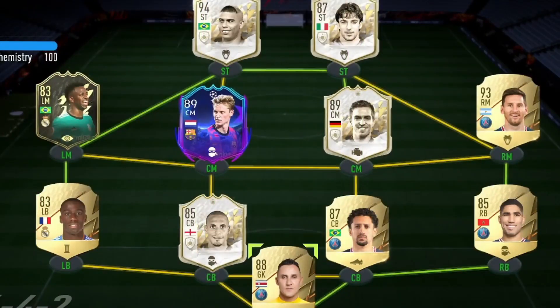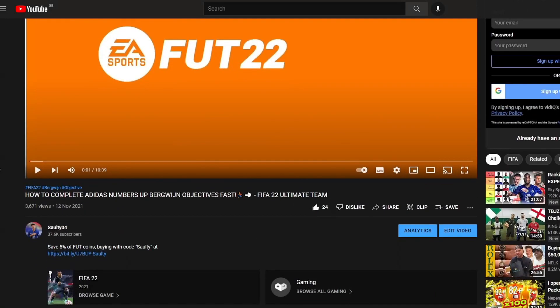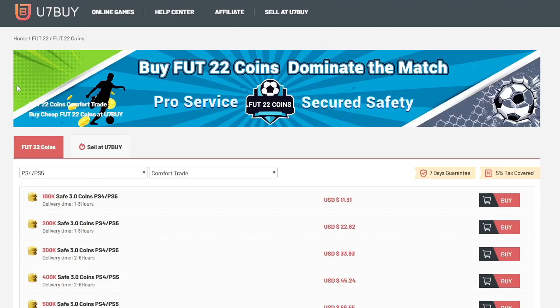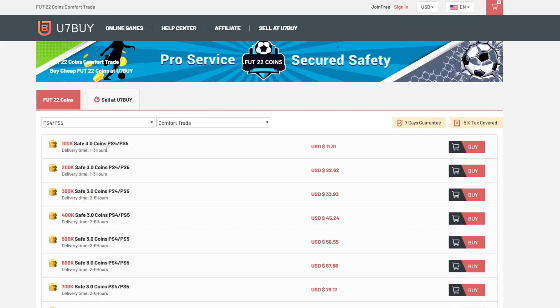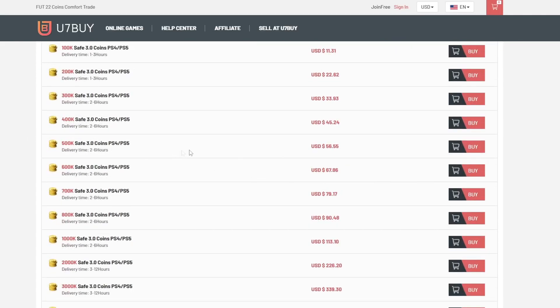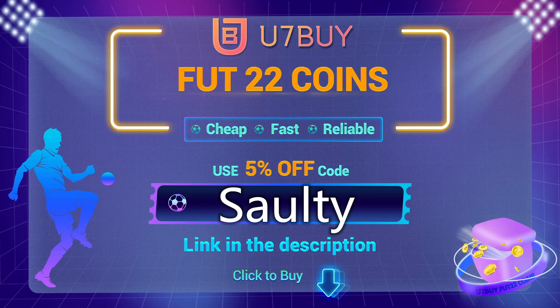If you're wanting a team like mine on the screen right now and a strike partnership like this, then head over to the link in my description. It will take you to a page where you can select PS, Xbox, or PC services and buy players, coins, whatever you want. You7buy is where to go — they are the best in the market for coins and players. To save yourself a further 5% off your order, use the code at checkout.